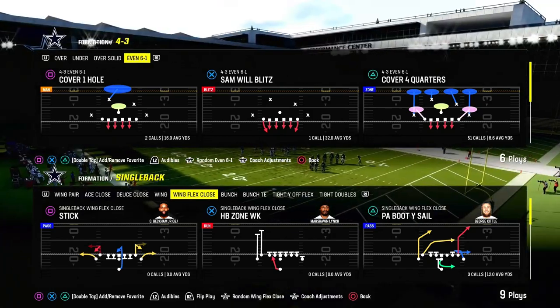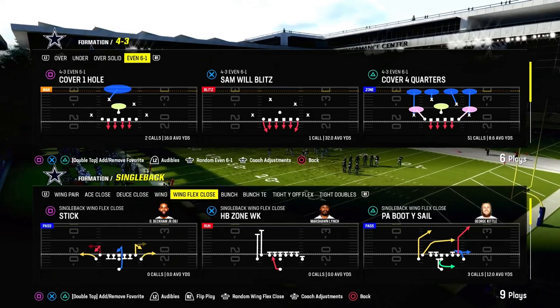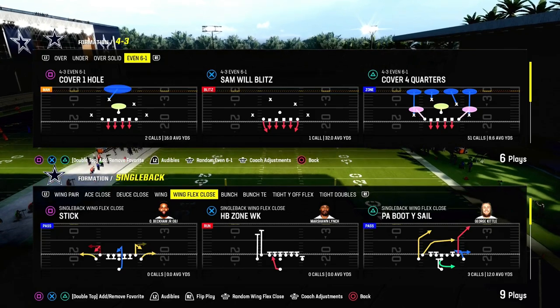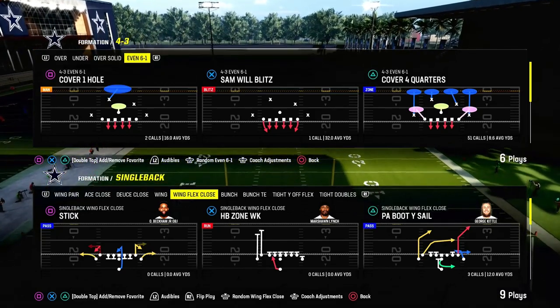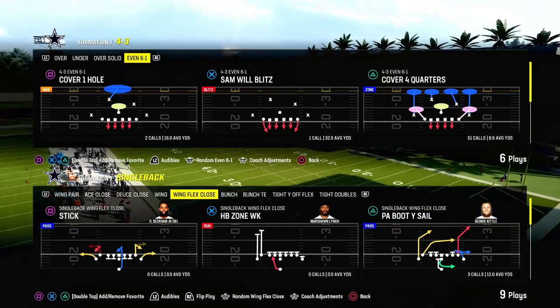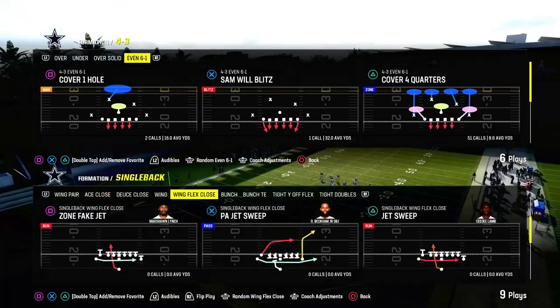It is out of the 4-3 Even 6-1. I think 4-3 Even 6-1 is the defense that Bill Belichick utilized in the Super Bowl a couple of years ago to absolutely lock down the Rams offense. I think they held them to three points, and it was due to the fact that they were consistently able to stop the run. 4-3 Even 6-1 is an incredible run defense in Madden, and we're going to explain why in this video.